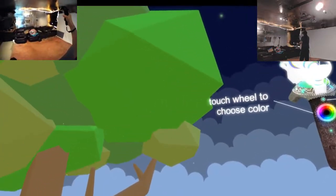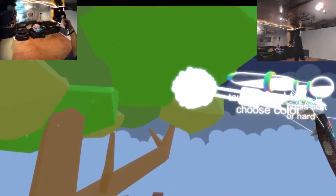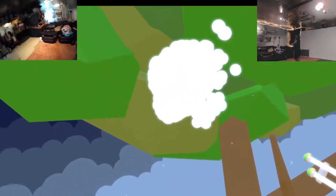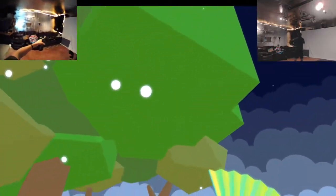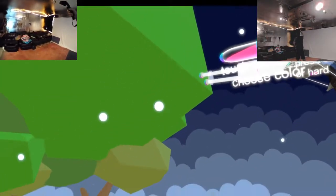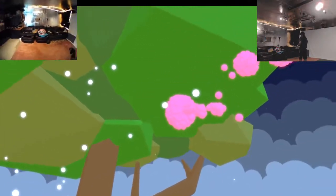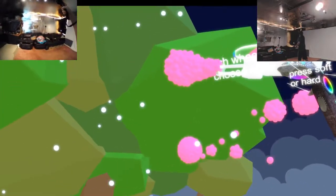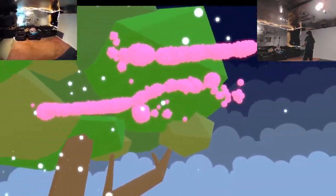Press soft or hard — touch the wheel to choose color, or toggle tips. Let's just do a little soft touch. Look at that! Look at these little guys! Are they spreading apart? I can't affect them with there, but I assume that's what this fan is for. Die, all you bubbles! You particle, you beautiful particles, you! Let's make a red. It even changes the color of that! I touched it pretty soft last time. What happens if I touch it hard? Oh, it actually shoots it out! So if I touch it soft, it stays where it's at, but if I touch it hard, it shoots it out. Interesting.